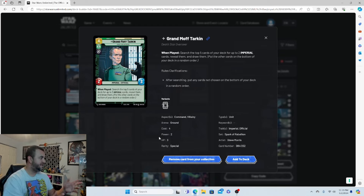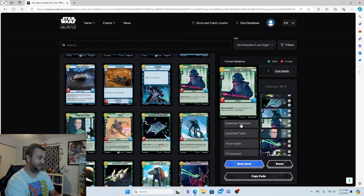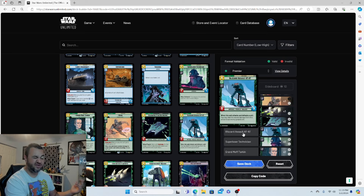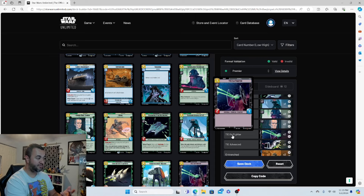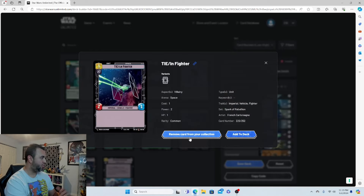Grand Moff Tarkin is a four-drop 2/3. When played, search the top five cards of your deck for up to two Imperial cards, reveal them, and draw them. Since roughly 75 to 80 percent of this deck is Imperial, you're almost guaranteed to hit. Two copies of him.